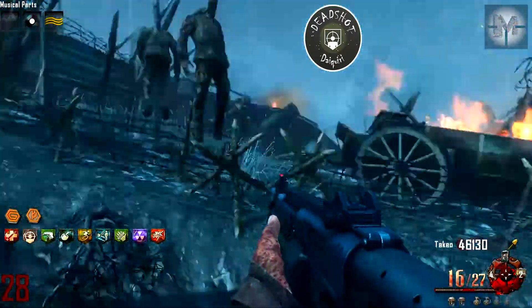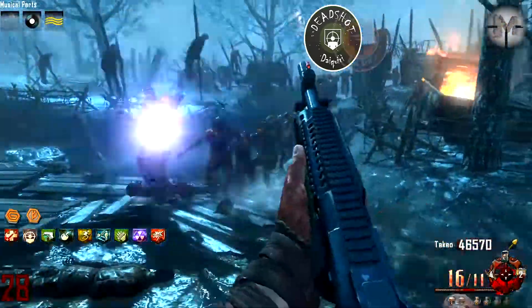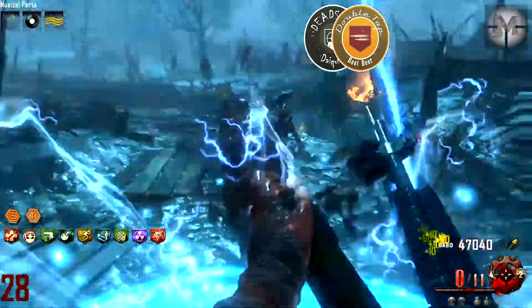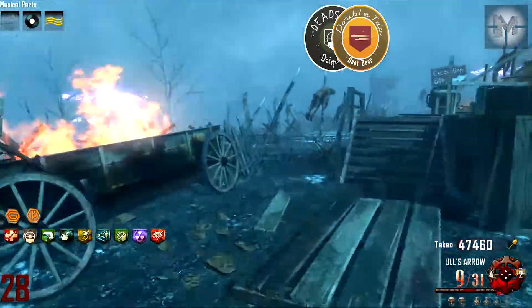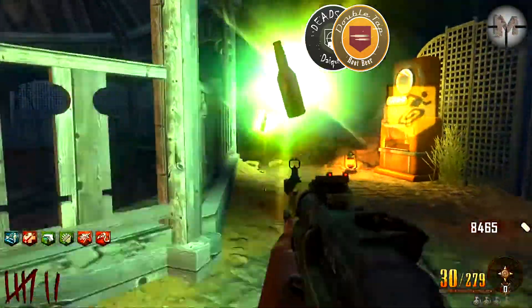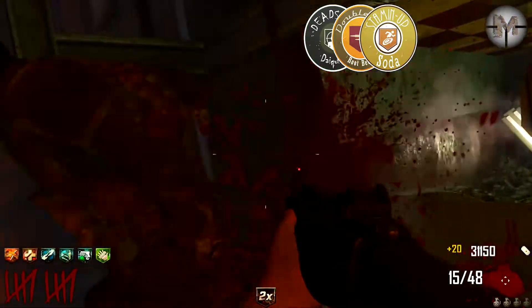In our strategy, the M12-16 isn't used as a primary weapon, so Speed Cola isn't as much needed for this weapon as Double Tap. Double Tap doubles the amount of pellets in a single shell, meaning it doubles the damage and one shot kill rounds are higher. If you choose a rush strategy, a perfect perk for running is Stamin-Up. It can also save your life on Origins because of mud.